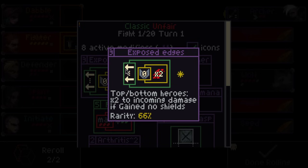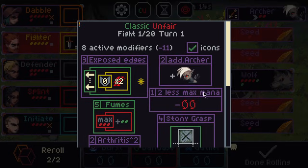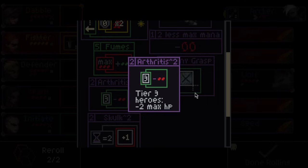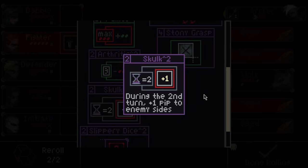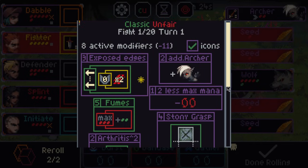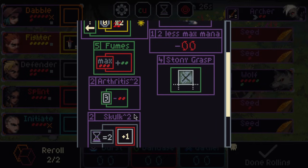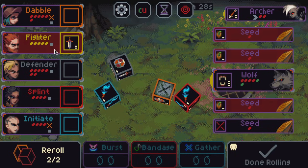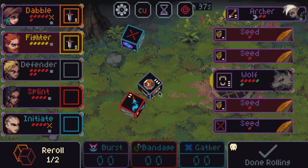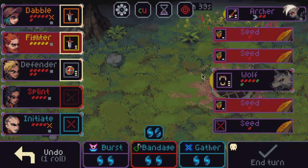To recap: top and bottom heroes take times 2 to incoming damage if they haven't gained shields. Add Archer, minus 2 stored mana, start Petrified for 1, minus 2 max HP for Tier 3s, turn 2 enemies get plus 1, and can't lock more than 2 dice at a time. So basically at the end of the run we have a big threat on our top and bottom characters. The big one is going to be no locking dice - it's going to be a bit of a pain.